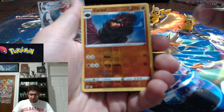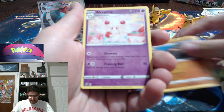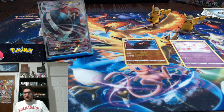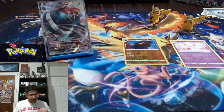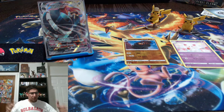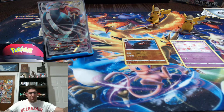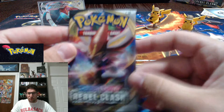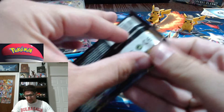Garkle as the reverse holo and Alchemy as the non-holographic rare. We'll keep them right there — those are our reverse holos and rares. Whenever I change the way I do things I stumble upon my words, but I'll get used to it. Little Cinderace pack art.